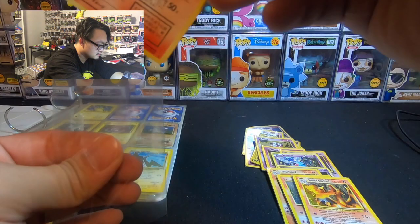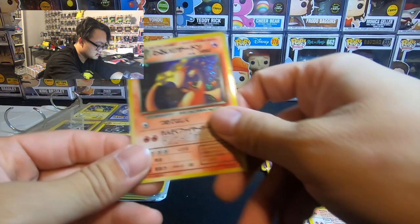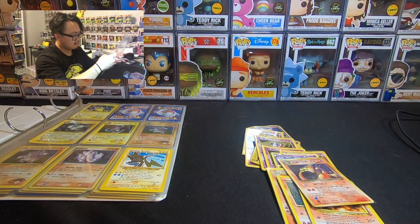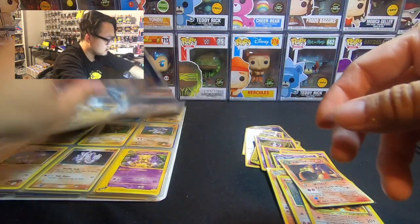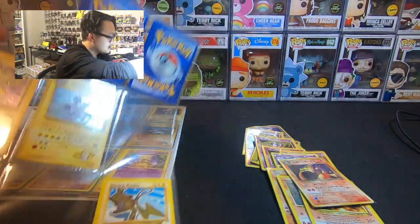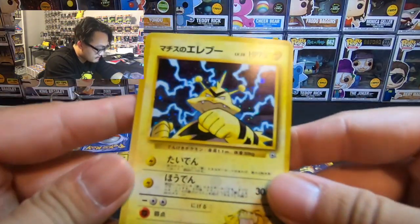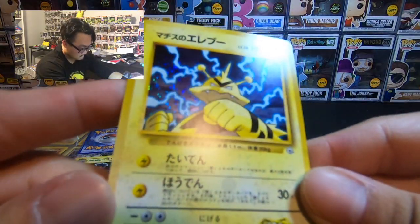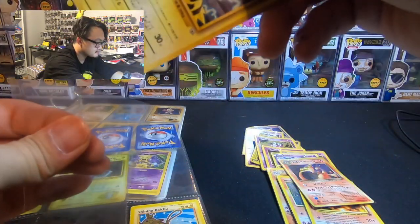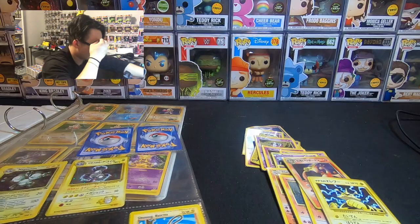Comment down below, man. And then this card I'm probably just going to leave in here. On to the Electric Pokemon — Electabuzz, Lieutenant Surge's Electabuzz. Pocket Monster. I can't really tell the holo here, but it is holo.